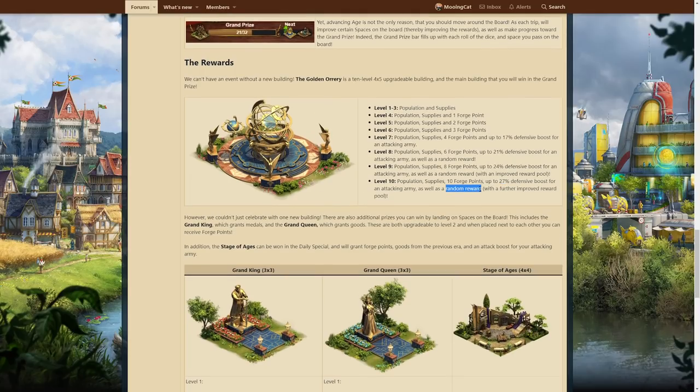And then it gives a random reward. This is not the same random reward as we have in other buildings like the wishing well. That was the first thought I had in mind. But it's more similar to the lighthouse from previous events. We'll have a look at that in-game.